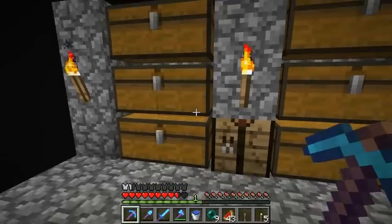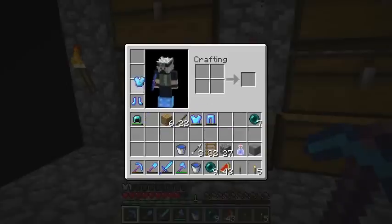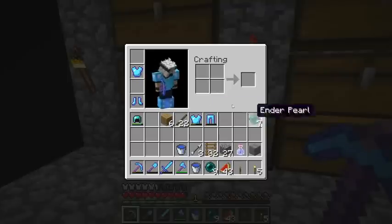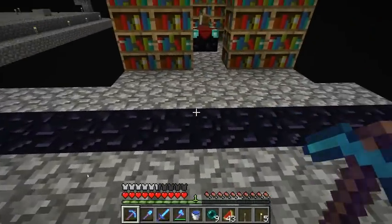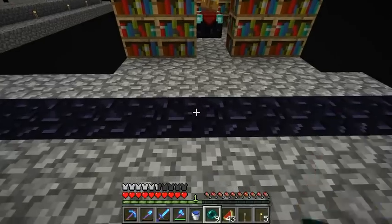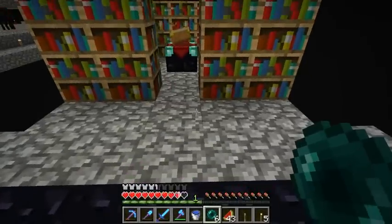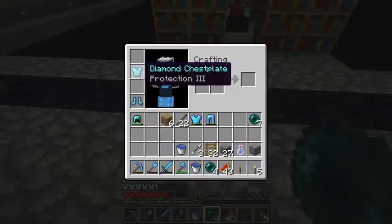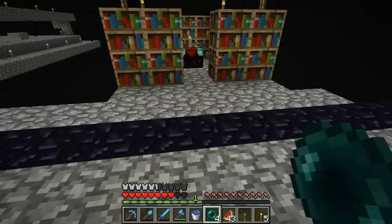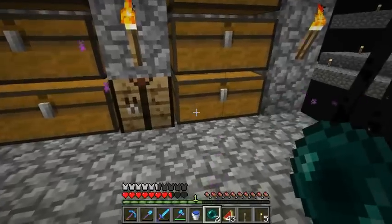Another way of reducing fall damage is using armor that has protection on it, because that's a general protection from things like fire and other environmental damage, and fall damage is included in that. So we should take even less damage with this on. We need more pieces with protection 4 — I think we could probably travel around with just about no damage at all with ender pearls, which would be really quick.